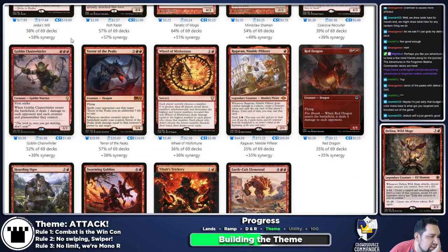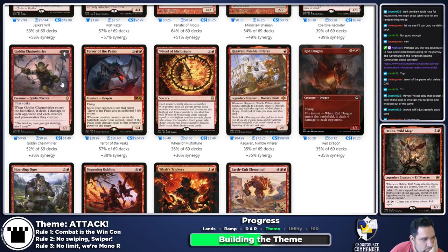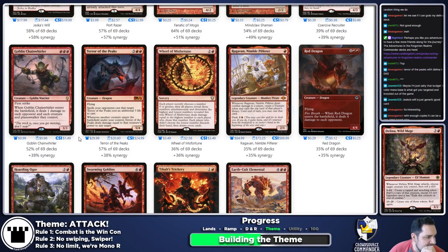Goblin Chain Whirler is meh — it clears out opposing token makers, but a 3/3 first strike isn't awful in Commander. It can knock down planeswalkers and 1/1 token creatures. In Magical Christmas Land with enough copies it could be a one-sided board wipe — we are copying things, so on the turn it attacks we make two or three copies with some luck. It's high on the maybe pile.